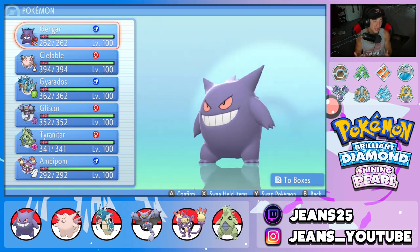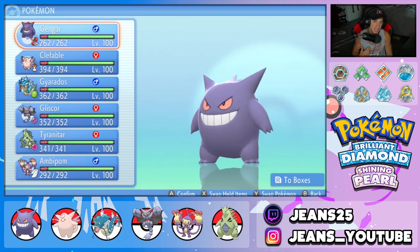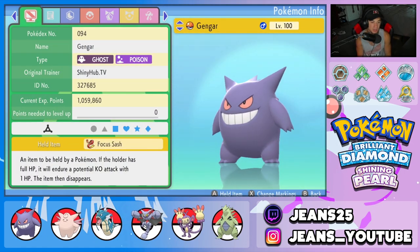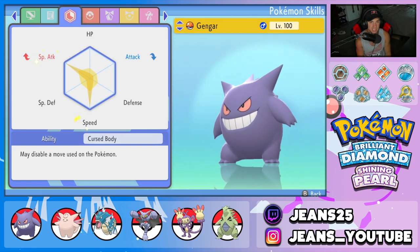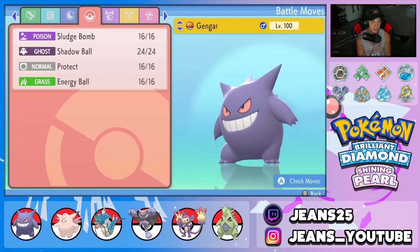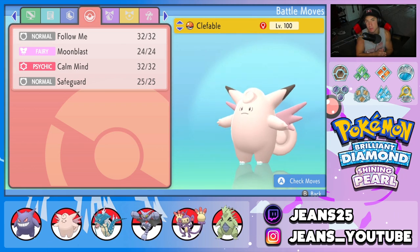We're using Gengar today, and I'm starting to get more BDSP Pokemon. If you guys have any requests leave them in the comment section. Starting off with Gengar - I have not used this in BDSP yet so it's going to be a lot of fun. He's rocking the Focus Sash with Cursed Body ability, EVs in Special Attack and Speed. Moveset is Sludge Bomb and Shadow Ball for STAB, plus Protect and Energy Ball for coverage. He's mainly just a big beast of a special attacker.